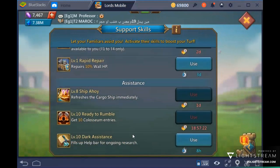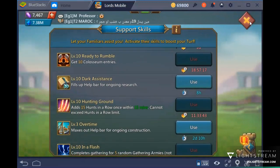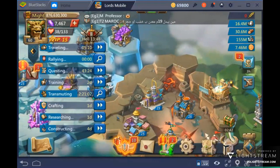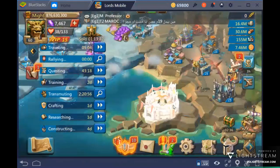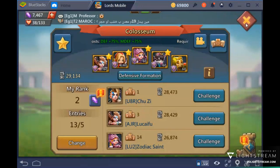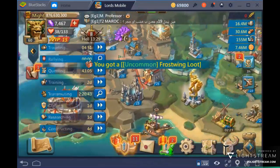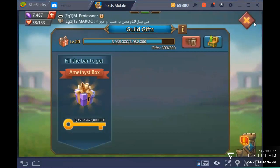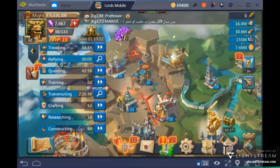If you are not yet level 16, you should focus on getting to level 60 first. Reaching level 60 gives you a good colosseum team, and all your heroes will be able to reach their maximum level of 60. Getting to player level 60 should be your first priority.